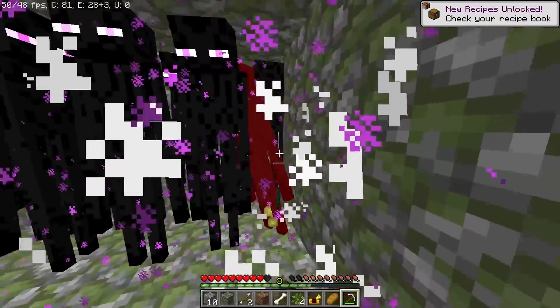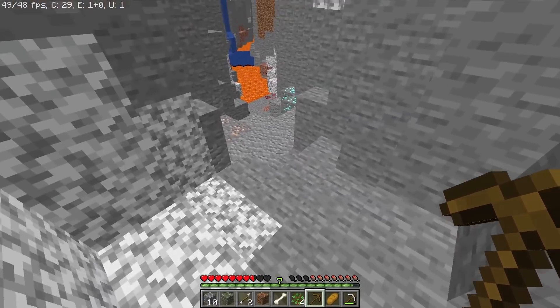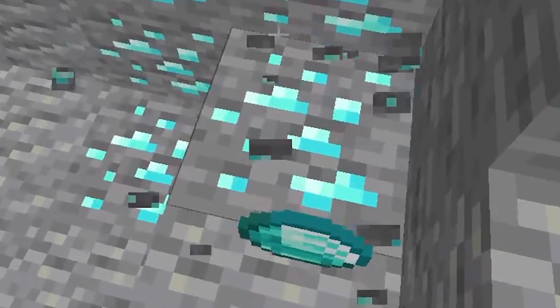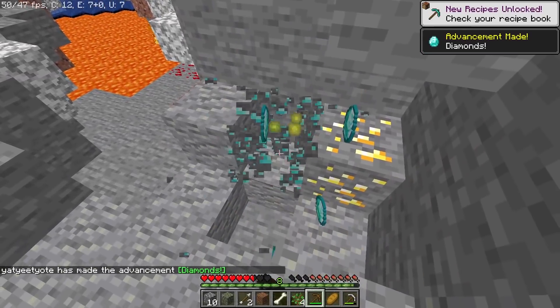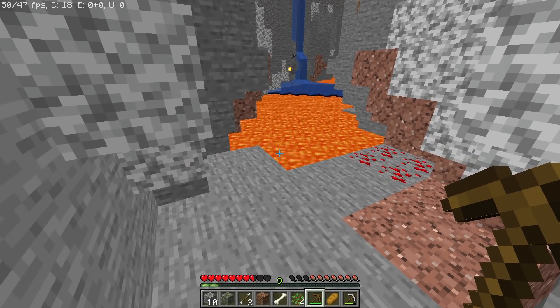But these endermen are just standing still and not even attacking him. He most likely used a command to spawn them in. He runs further into the cave and manages to find those diamonds that he was looking for. He is clearly using a wooden pickaxe to mine those diamonds — and if I'm correct, you don't get anything when mining diamonds with a wooden pickaxe. So this world must be broken.